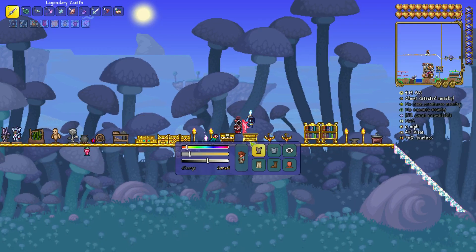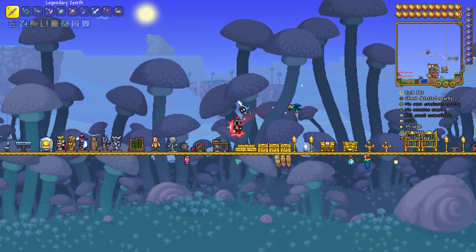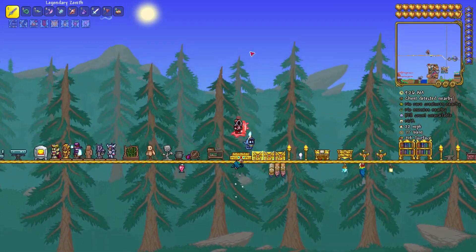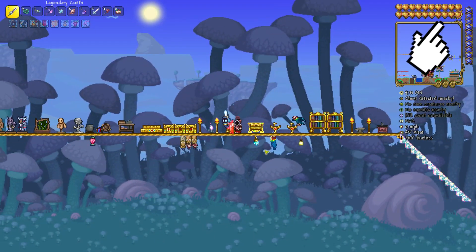That's a pretty easy concept to understand, but if you don't know how to summon Skeletron or didn't understand what I said, there's a tutorial linked in the top right corner for the Clothier.